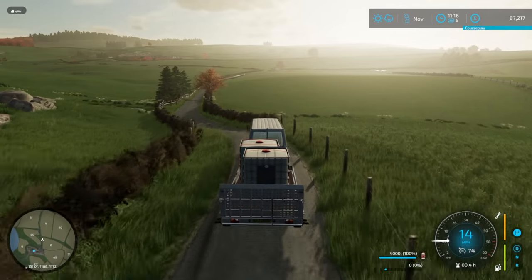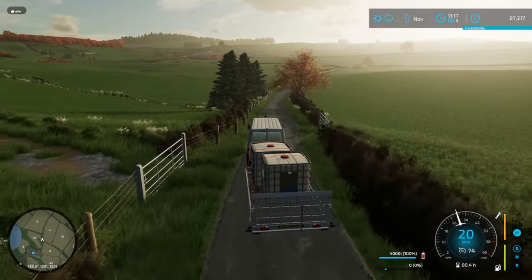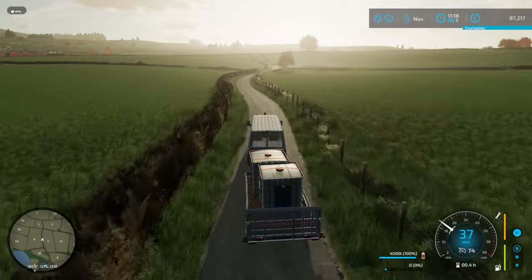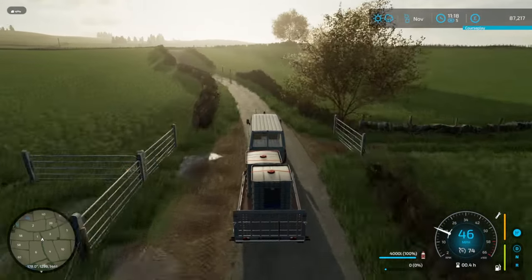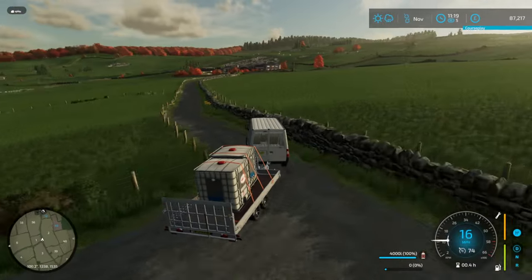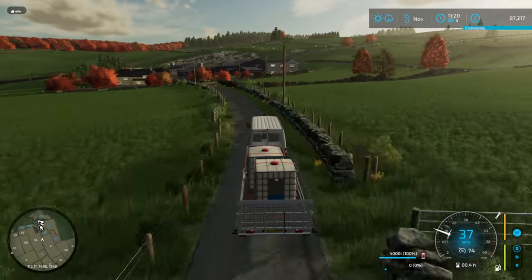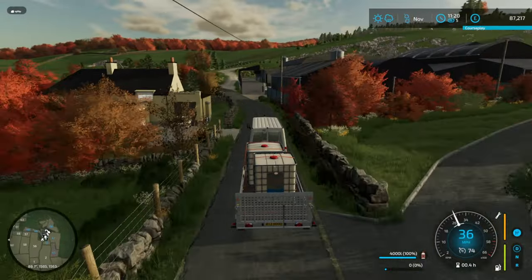We've just picked up the van and the sun has come out, but it looks like it's going to rain again. Do we take advantage of this little bit of time to attach the tedder and go and re-ted that grass? I need to check first if there is a manure pit anywhere for the cows, because if there's not, giving them straw bedding might be a little bit pointless. I would prefer to have them producing manure rather than slurry.